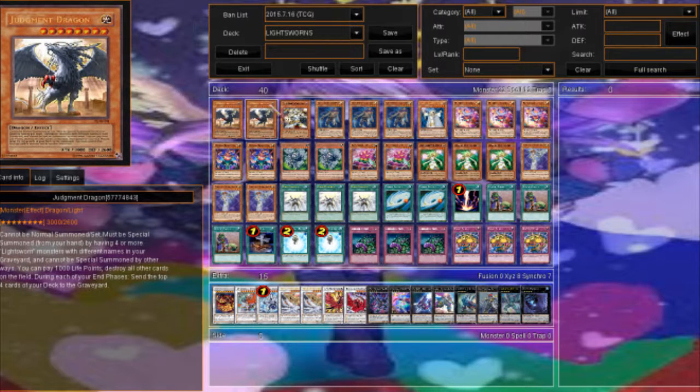We're only running two Judgment Dragons because milling JD clogs the deck, but you have to mill certain cards. Two JDs: pay 1000 life points, blow up the field — you can do this as many times as you want. You can OTK by summoning one, blowing up the field, then summoning two more. But you really don't need to do that in this deck, so we're only running two.